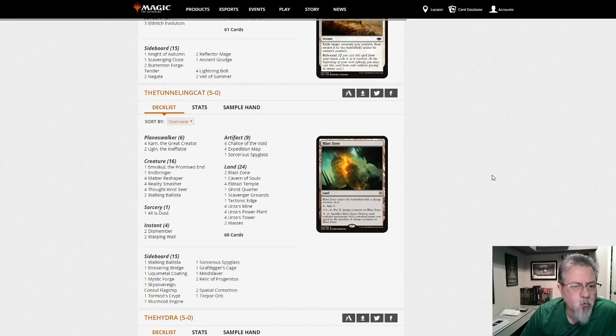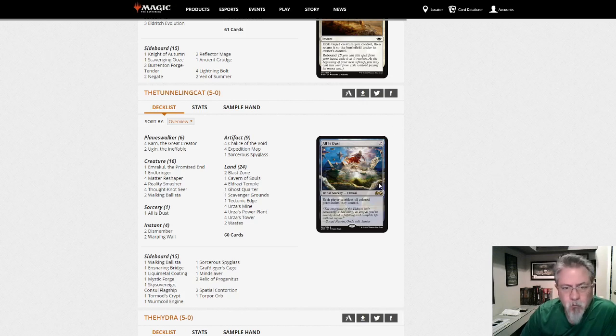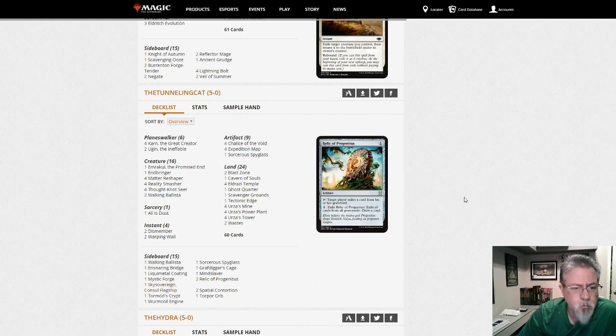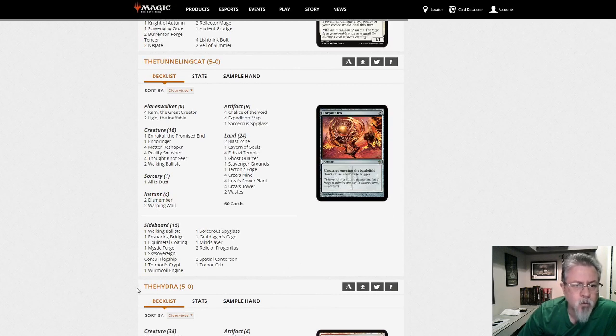The Tunneling Cat with Eldrazi Tron — Sorcerous Spyglass main, Emrakul the Promised End main, All Is Dust — a little different from the builds I've been seeing, probably because Eldrazi Tron had adopted Once Upon a Time and now people are experimenting again. Also seeing Sky Sovereign — the vehicle Titan. This is another good midrange deck, a little bit of interaction, big and aggressive.